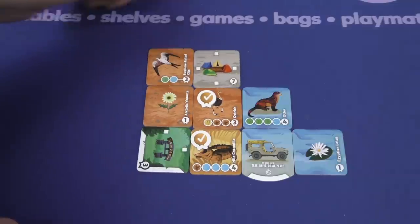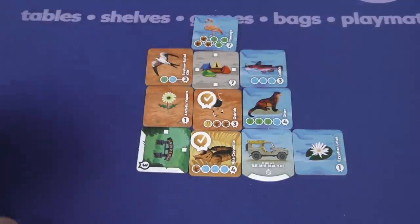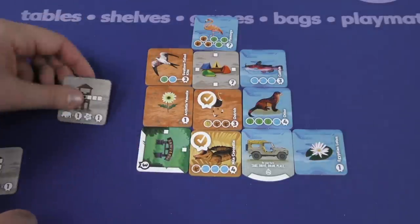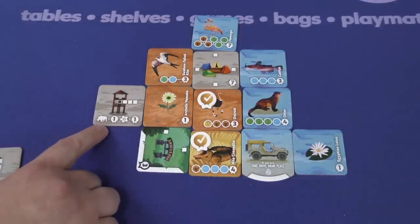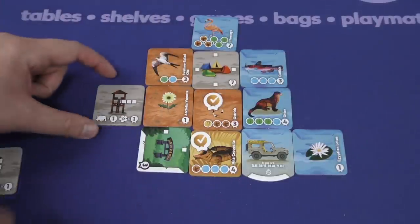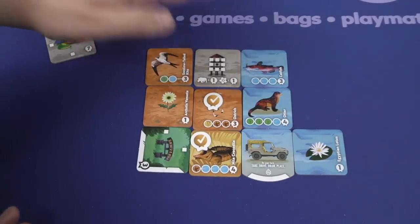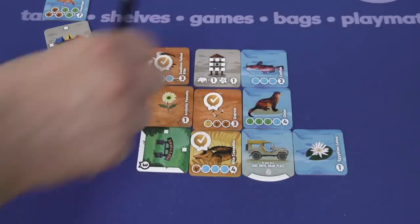Camps are similar — they score for having tiles touching all different sides. However, you can't place a camp next to another camp. There are also watchtowers, which score in different ways. For example, one scores for every flower and animal tile that is qualifying for scoring at the end of the game — each gives it one point in an infinite line in that direction. Or maybe for all adjacent spaces touching that watchtower. As you score things, you place tiles out onto them.